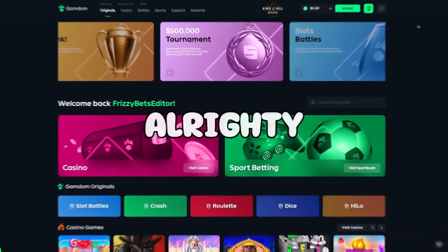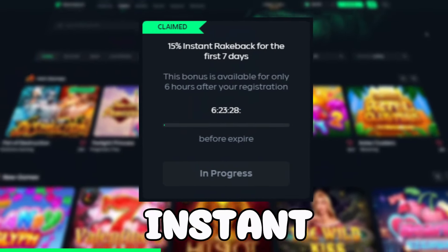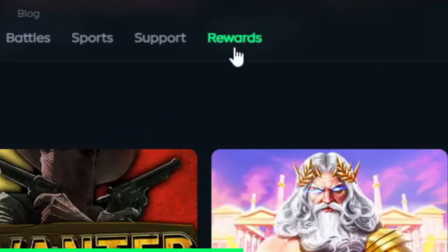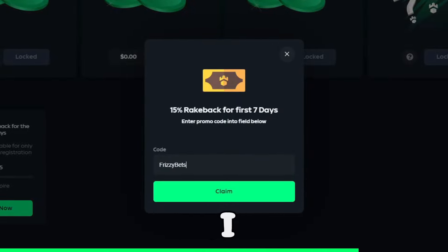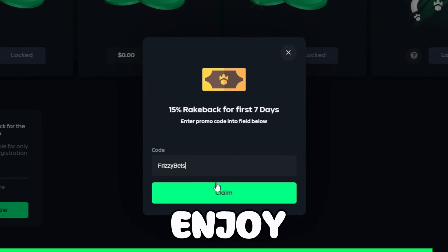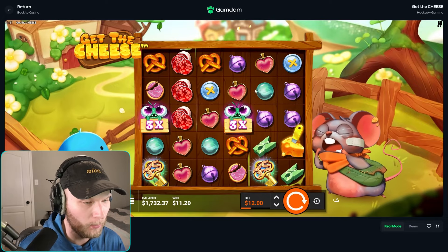Boys, if you want some crazy rewards such as free spins, Discord cash tips, and also 15% instant rakeback for the first seven days, go ahead and sign up on Gandam, click the rewards tab, scroll down to activate now, and type in code frizzy bets. This helps support me — I get to make these videos every day because of it. Thank you guys so much.